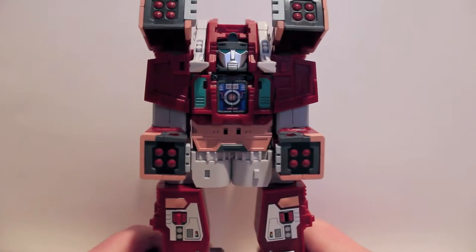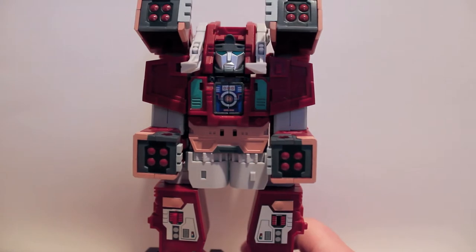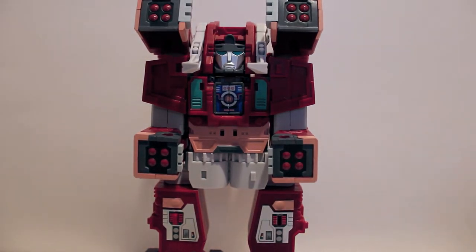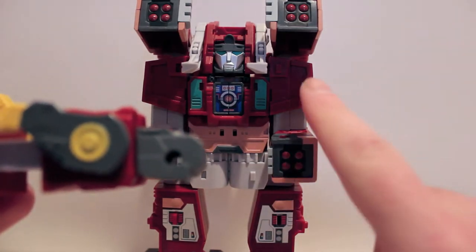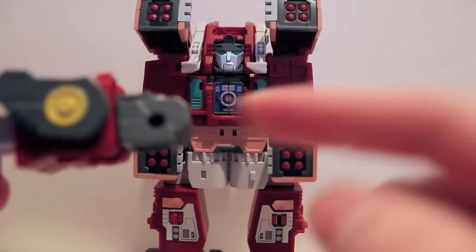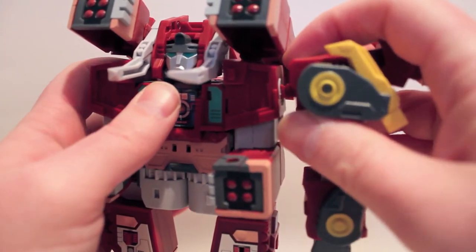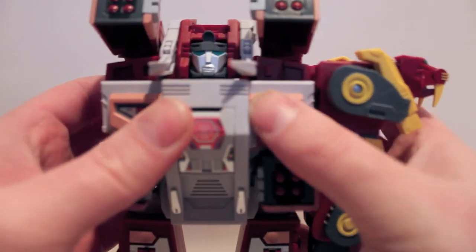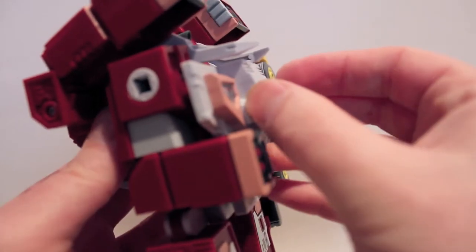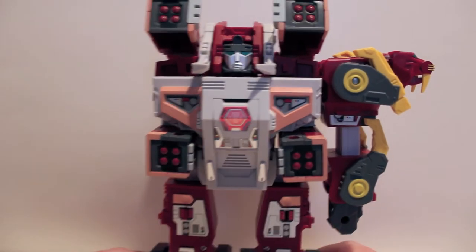Then we take Fangro — again through the magic of editing — there he is as an arm. The fists, like I said, you just pull them out and plug them in. Then we plug him onto the side here. Oh, I forgot his chest plate — the chest plate just plugs right on. So there we have an arm.